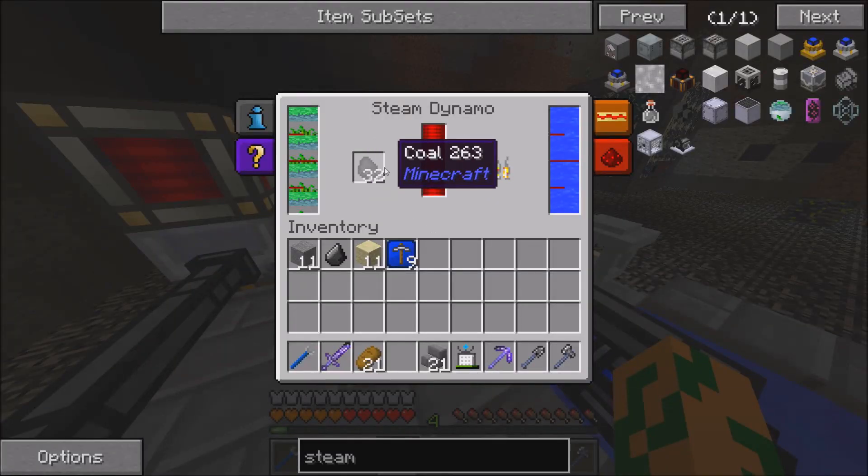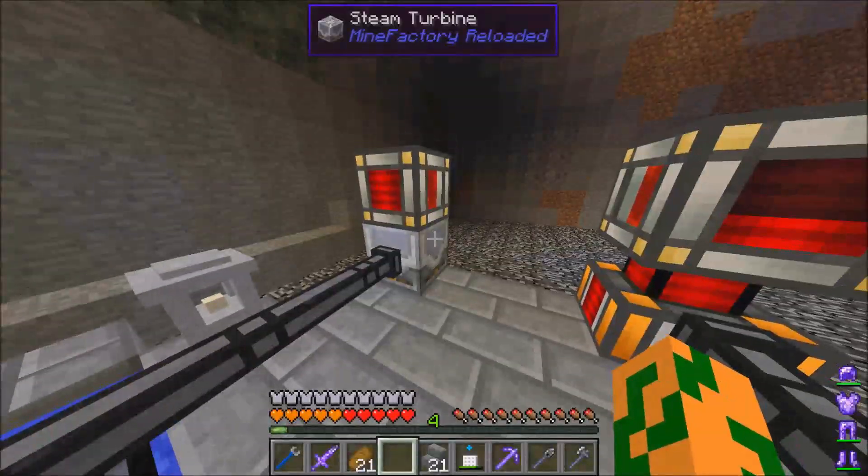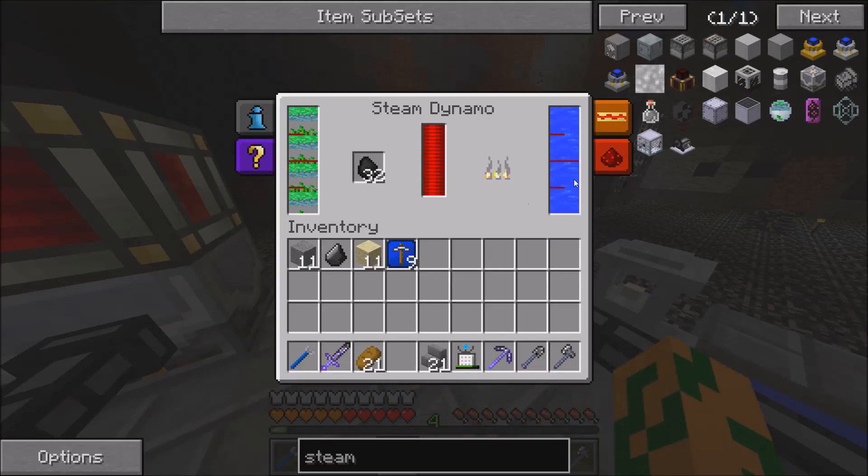Whereas this one, you need to have coal. This one uses nothing but water and this one has to use coal, and it produces half as much power.